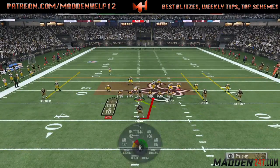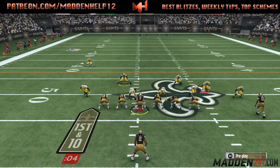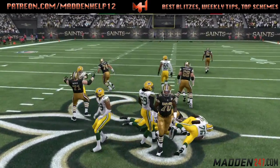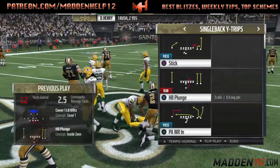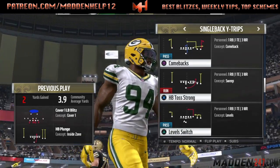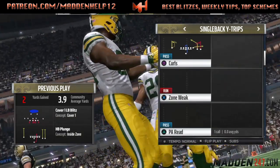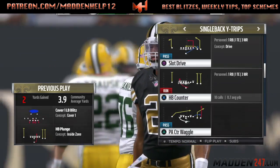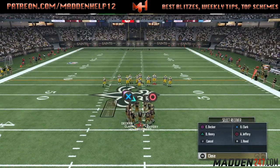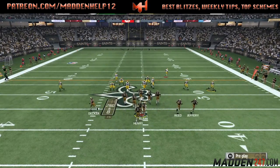You see we're coming out in the single back wide trips, and the first thing we're going to do is try and establish the run, but we get an instant block shedding, which is unfortunate. Sometimes in Madden 17 you just have to accept that. I noticed that he was in man, so the first thing I want to come out in is either the Waggle or the PA Read, to do a quick throw to the receiver on the left with the unbumpable route.